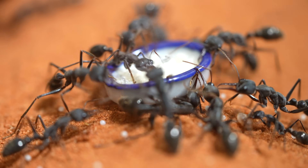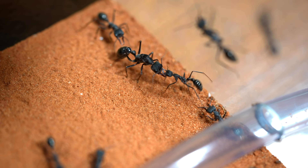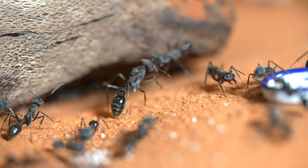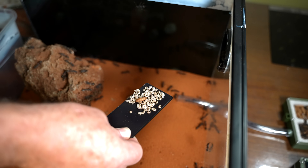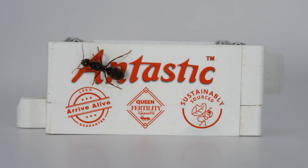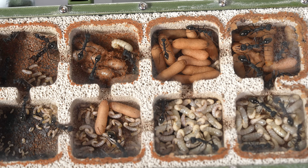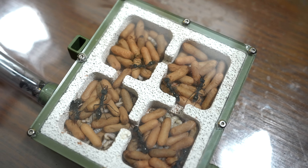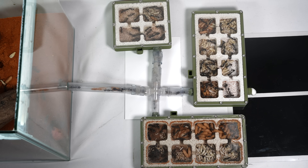I have 100 bull ant eggs that are about to be destroyed and a queen that is in the clutches of her furious workers. This nest move could be a disaster. My bull ants are bursting out of this nest — they need a bigger house. Their larvae and cocoons are starting to overflow into the outworld, so it's time to upgrade their living space.